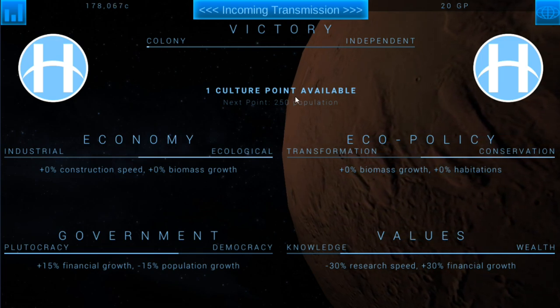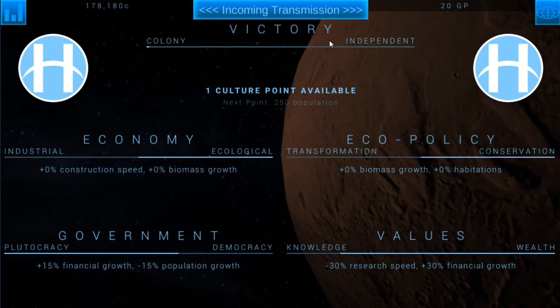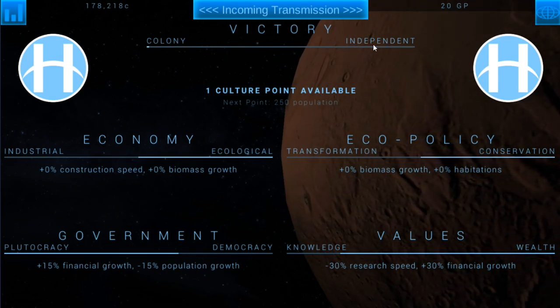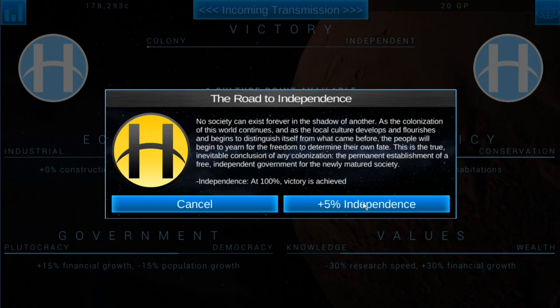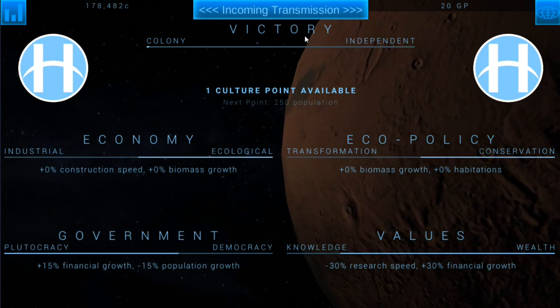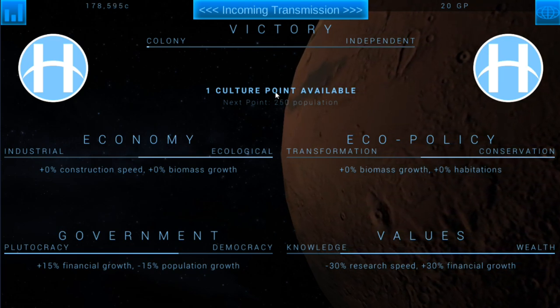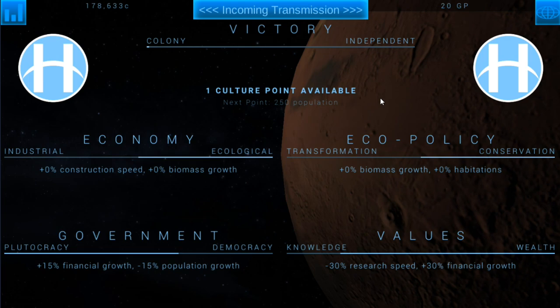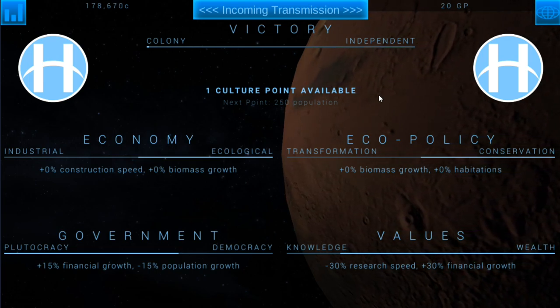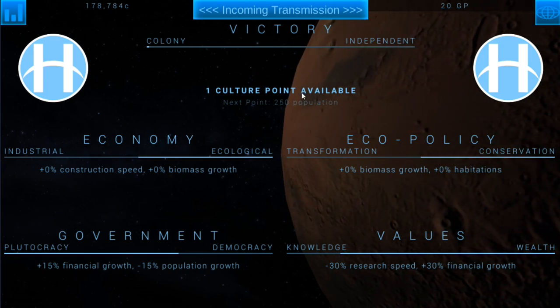Generally for the first culture point, I like to put it into victory. You eventually need to get enough culture points into independence to win — every culture point gives you plus 5% independence, and at 100% you essentially win the game. Obviously you could keep dumping culture points into victory, but culture points don't come easy — they only come per population. You'll have to build up your colony and terraform your planet to hold larger populations. That's kind of how the victory condition plays out.